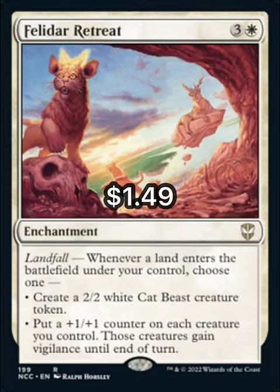First we'll need Felidar Retreat, which is 3 generic and a white enchantment that has landfall, and whenever it triggers you may choose one — and we're going to choose: create a 2/2 white beast token.